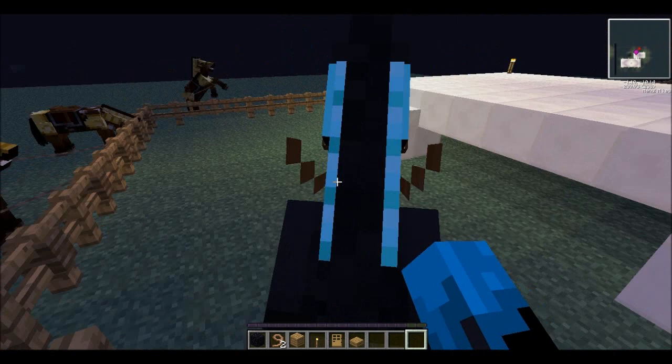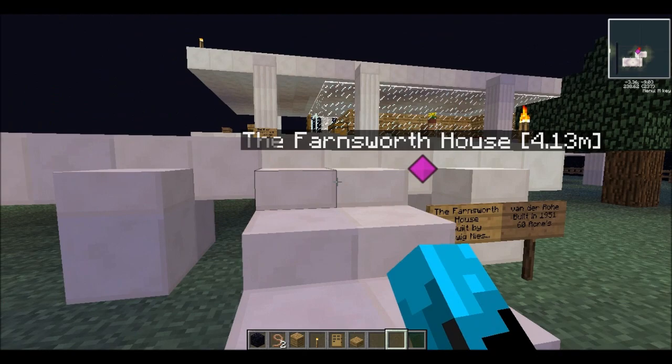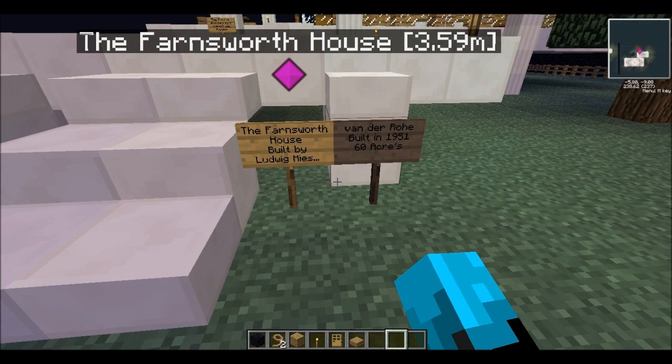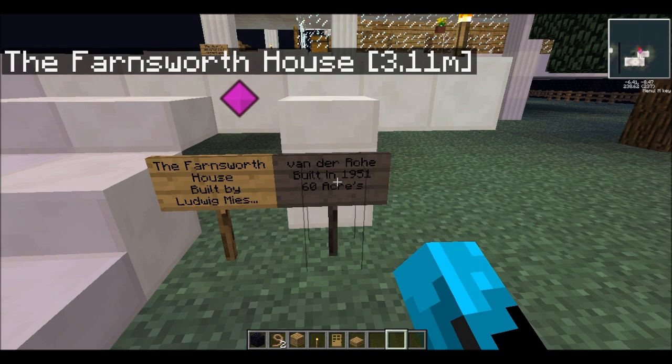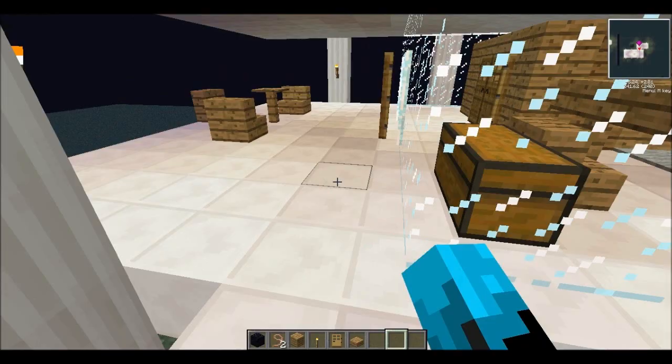Today we have a new series. You know the last video was the Minecraft Let's Destroy, so now it's Let's Build. Our first build — the idea came from a viewer — is the Farnsworth House. It was built by Ludwig Mies van der Rohe, long name, in 1951. It's on 60 acres, and the floors are elevated so it doesn't get flooded in real life.